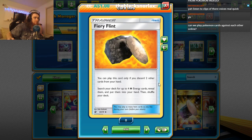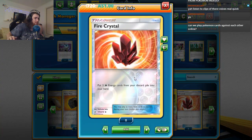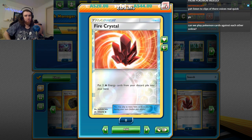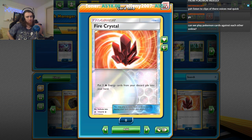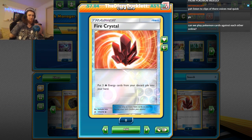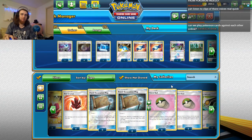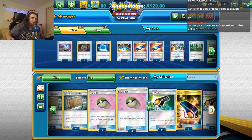Energy recycling might be good — but wait, is it just basic energy? If there's a way to get special energy cards back that would be super good as well. Fiery Flint could also be pretty good for energy acceleration in this deck but you don't really need it. Fire Crystal — adding these to the deck would also help a lot.